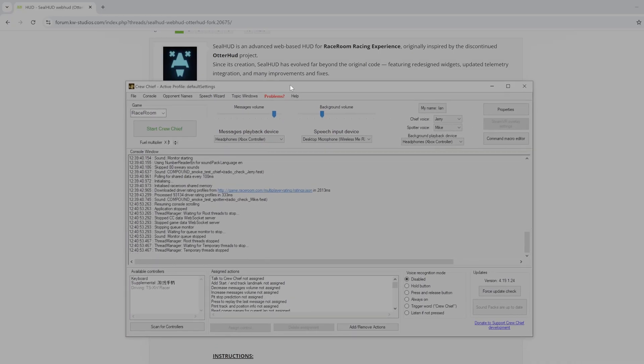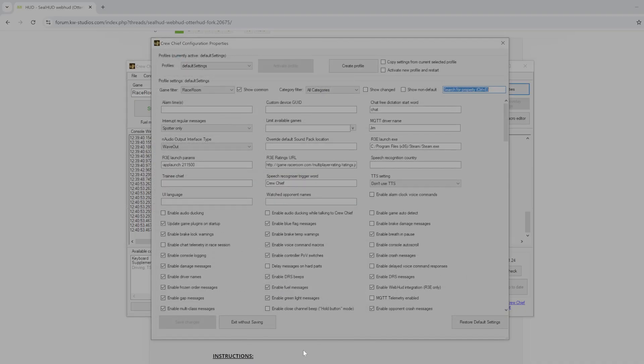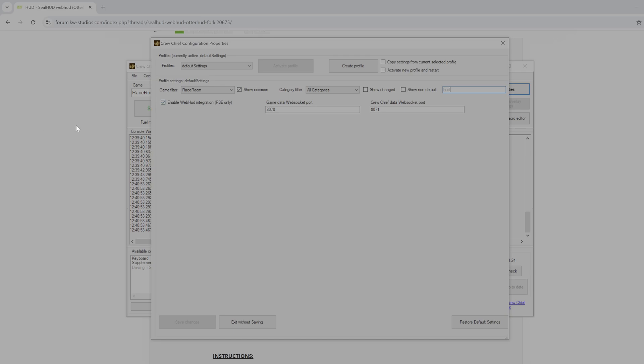First, get your Crew Chief screen open. Go to Raceroom in your game library, click on properties, then go to the HUD section. We're doing this from scratch basically. Make sure 'Enable Web HUD integration' is ticked — mine already is, but make sure you've ticked that.